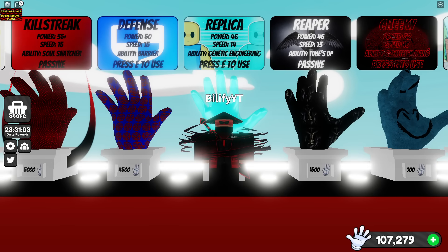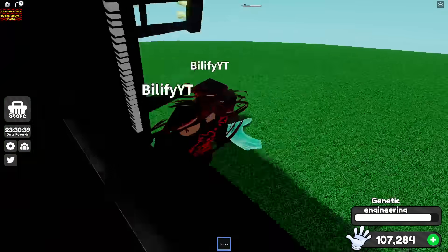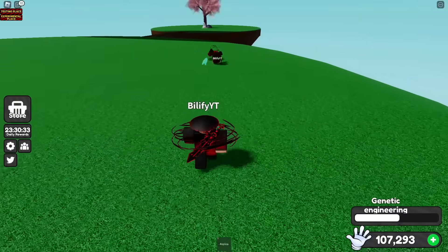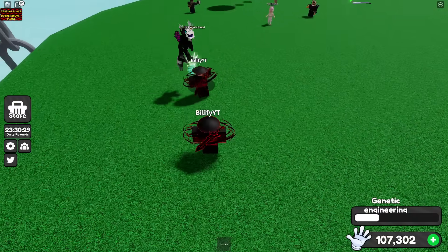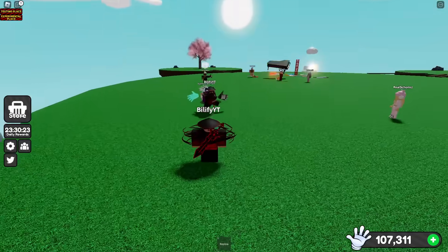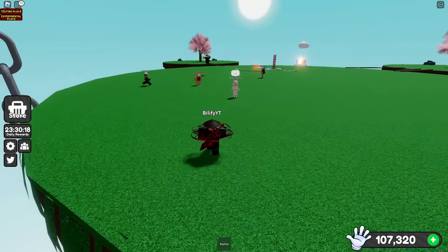Replica clones cannot be hit by the pianos or have the pianos attached to them. If I have a piano that's coming down and I spawn a clone, he can't get hit by that piano. He can get stuck with the initial part, but it doesn't get any bigger with the steps that they take. I'm not going to say this is a direct counter, but it can work in different scenarios.